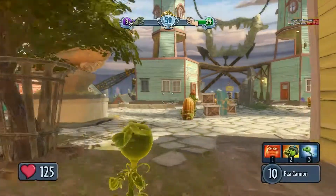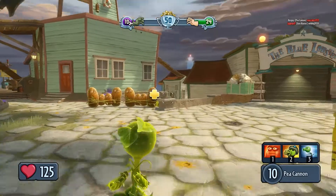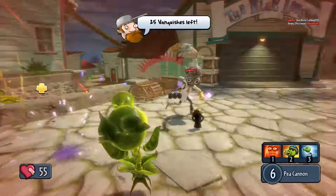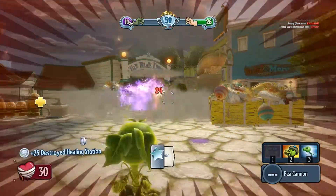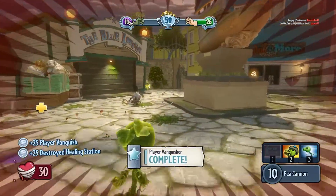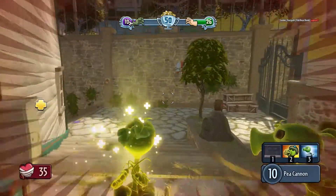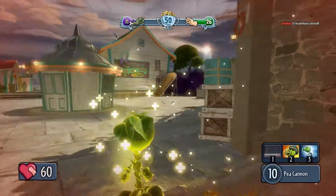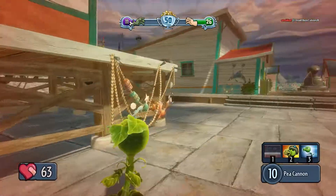Let's check out the score. What are we looking at? 9 to 24. We are dominating despite my ineptitude. Now we have to vanquish five zombies from an elevated position — here's our new quest. I don't know where to view them when you're not dead, so that's a shame.